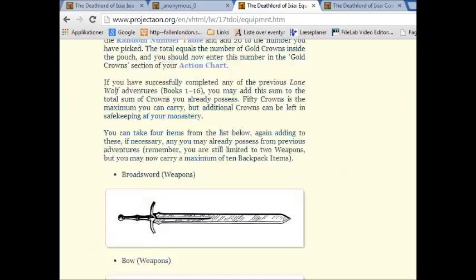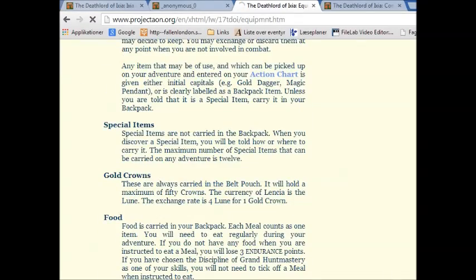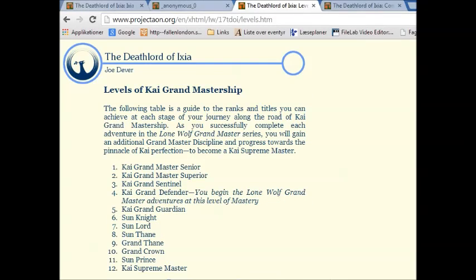10. Right. Add 30 gold crowns to your vast hoard of money. What is 188 plus 30? That would be 218. Thank you.